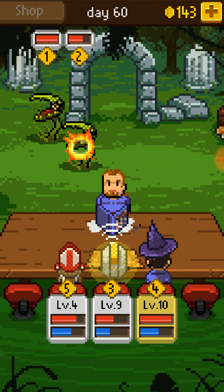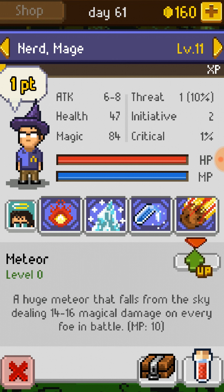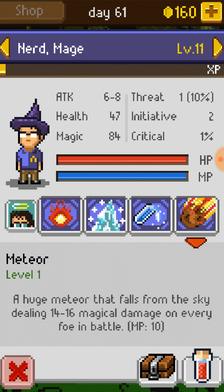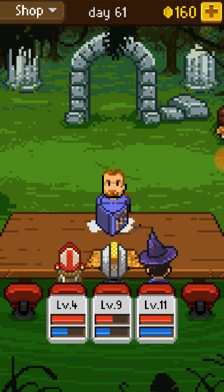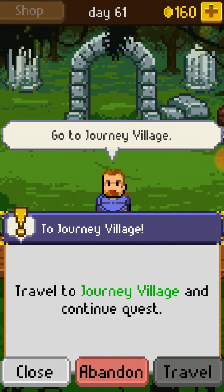He's a good addition to the party. If I was smart, I would have picked up maybe two characters, but I think one is good for now. We're gonna take Meteor because I think it'll help us in our journeys. We should travel onwards to Journey Village.